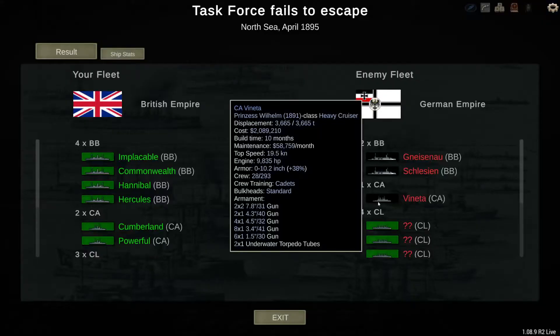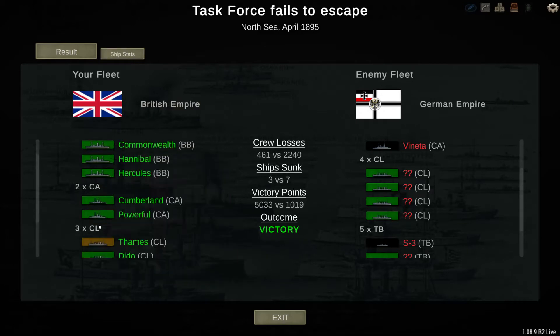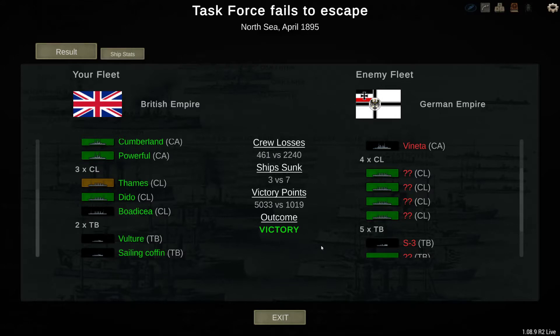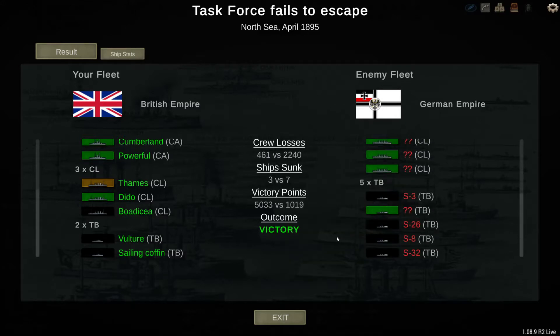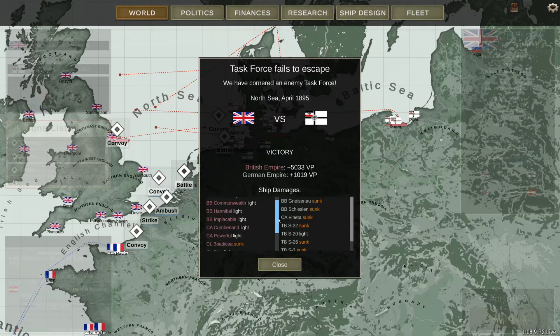I'm gonna end the battle here. Yeah, 20 knots - no way I can catch them. My light cruisers could have caught them if they were intact. It was a good victory - 5,000 victory points. Enemy lost 2,240 crew members, 7 ships lost. The fact that I lost my 3 light ships - that's completely on me. Way too aggressive with the torpedo boats and the light cruisers for that matter.